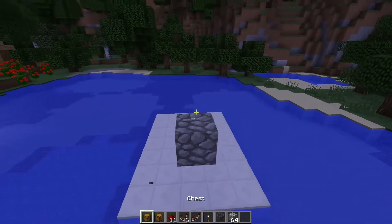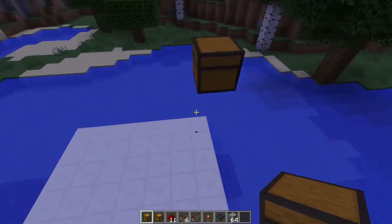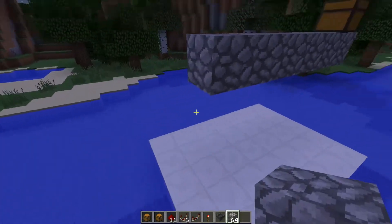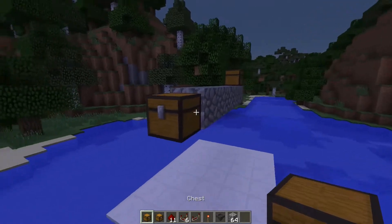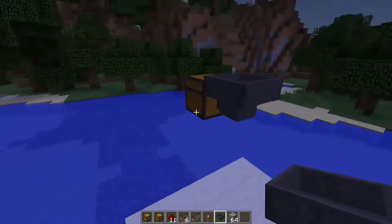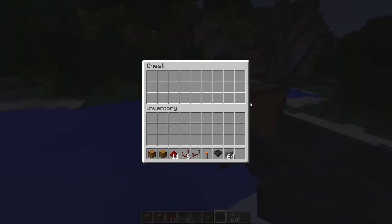First of all you have to get yourself an input chest where you put all the stuff that you want to be sorted out. Then you put another chest where all the stuff that doesn't match anything is going to be put. Then you put hoppers facing this trash chest.